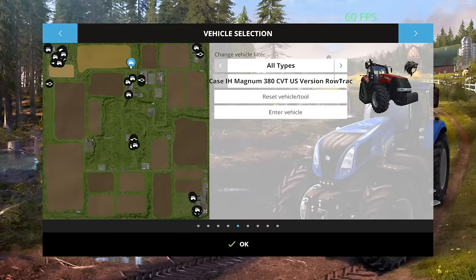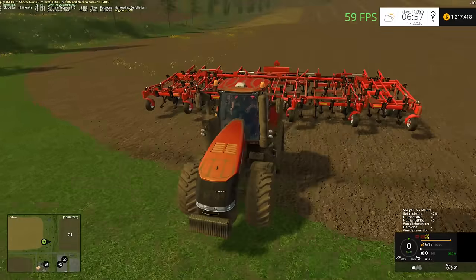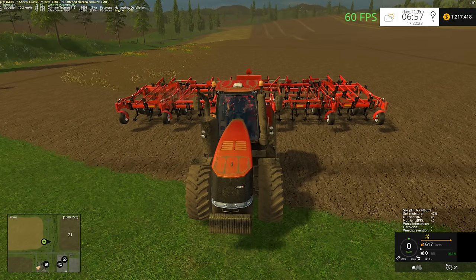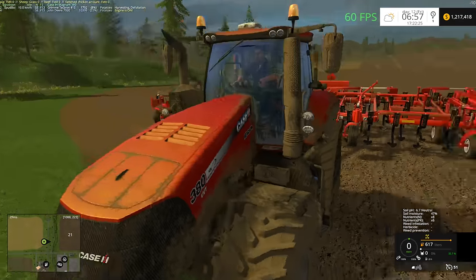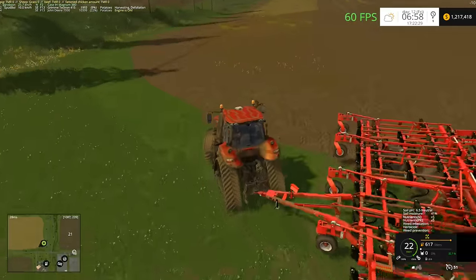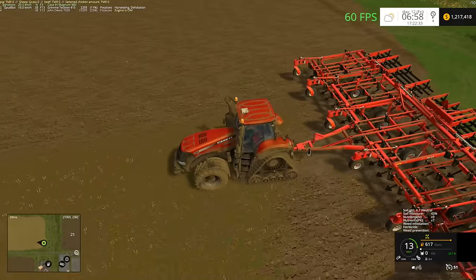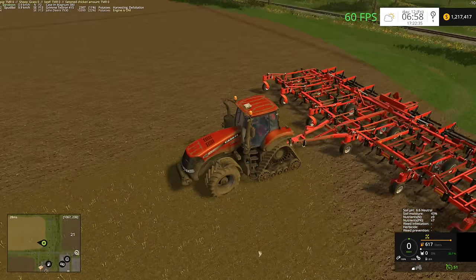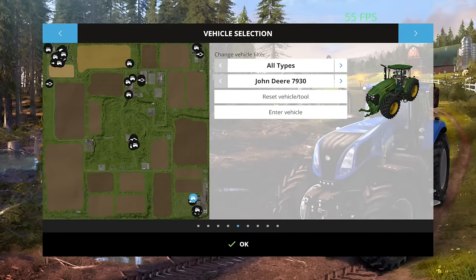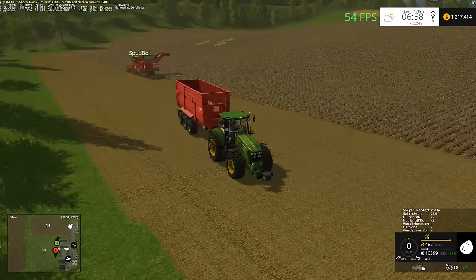Let's go check on this guy right here. He still needs to do a little bit more work. So we picked up this Case 380 Magnum CVT — let's set it up like this and hire a worker. He's just set up as a hired worker for the time being, hopefully he can get that finished.